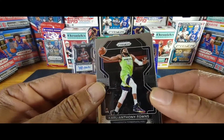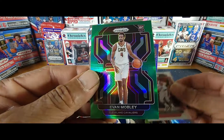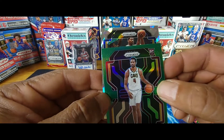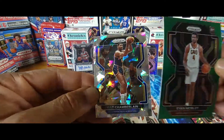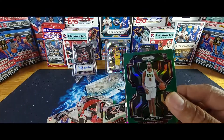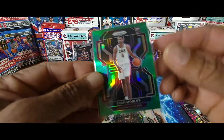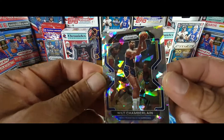Last pack: Karl-Anthony Towns, Robert Covington, an Evan Mobley Green rookie card — nice! — and a Wilt Chamberlain Cracked Ice. Not bad, not bad at all. I think these two blasters have been the best blasters I've had. Evan Mobley Green rookie Cracked Ice, and Wilt Chamberlain!